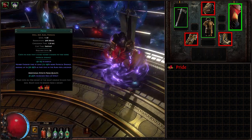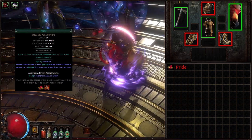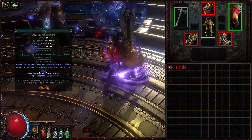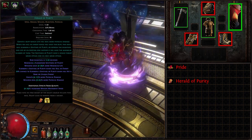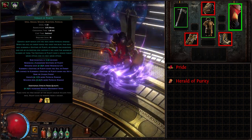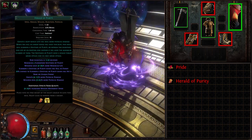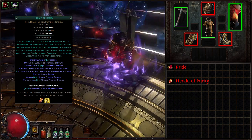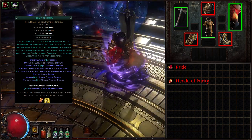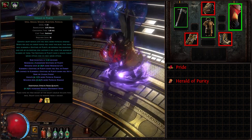Next is our aura setup in a 4-gem gear slot. Pride is our most important aura — it makes enemies in the radius take more physical damage, ramping up over 4 seconds. Next gem is Herald of Purity, which at maximum level grants us more physical damage and summons a Sentinel of Purity on kill. Minions have life that can be killed, but add to our damage output while alive, helping with clear speed and killing off stragglers. Anomalous quality grants enemies a chance to be taunted away from you, reducing incoming damage.